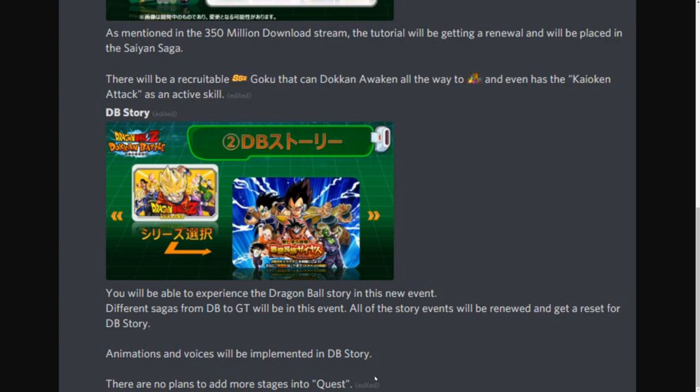DB Story — different sagas from DB to GT, animations, voices, and resets of stories. This all sounds amazing. This update is definitely off to a good start. Moving on, there's a lot more stuff.